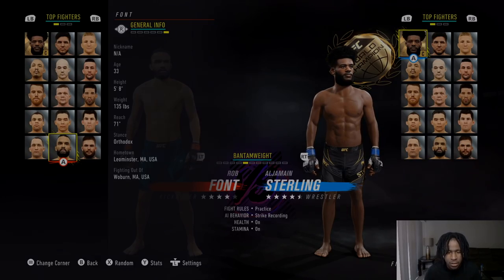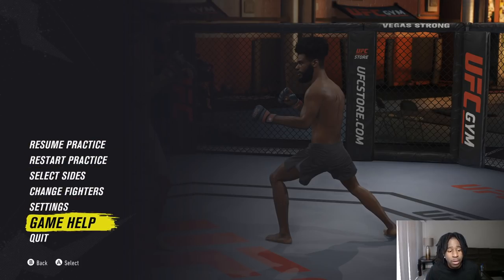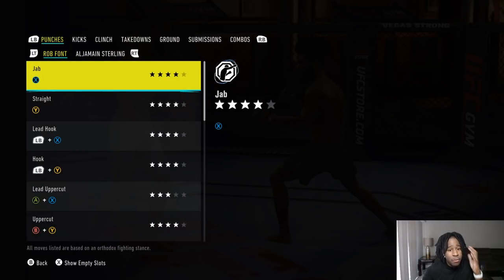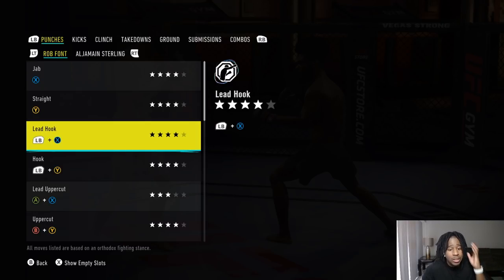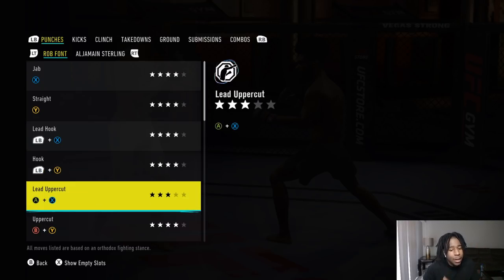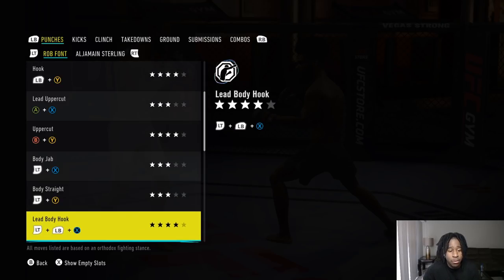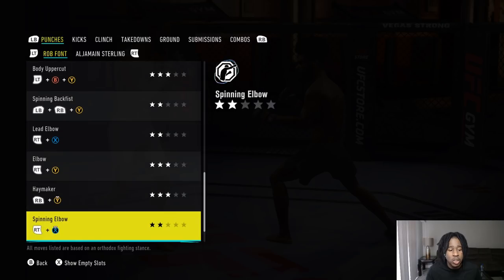Now we're in practice mode. If you want to look at the individual moves of your fighter, go down to Game Help, then go over to View Moves. Rob Font has the level four jab, level four cross, level four lead hook, level four rear hook, level three lead uppercut, level four rear uppercut. The body jab is a level three, body cross is level three, but lead hook to the body is level four and rear hook to the body is level four. His jab, cross, and lead hook to the head and body are all level four striking moves.